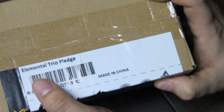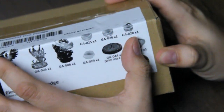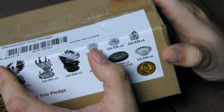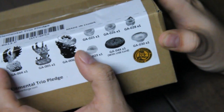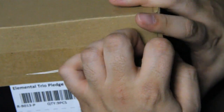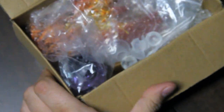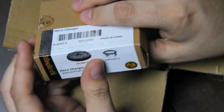And now we'll move on to the Elemental Trio Pledge. Each of these boxes has another one of these hero chargers and all of these stands. I'm not going to go over those each time, but you'll notice that each of the main sculpts will accept these, and the hero figure for each one will go on the charger. Showed them off with the Dwarven, because each of the sets comes with that — each one.